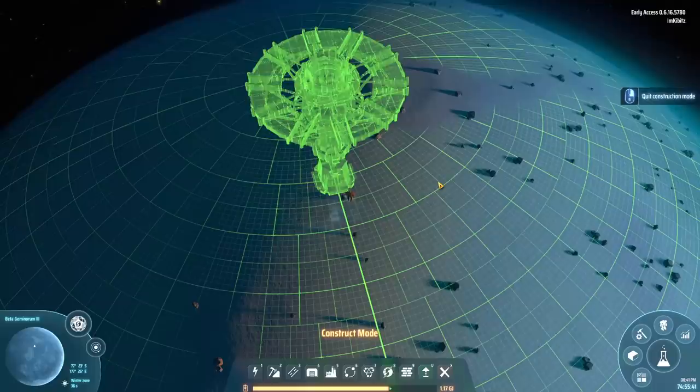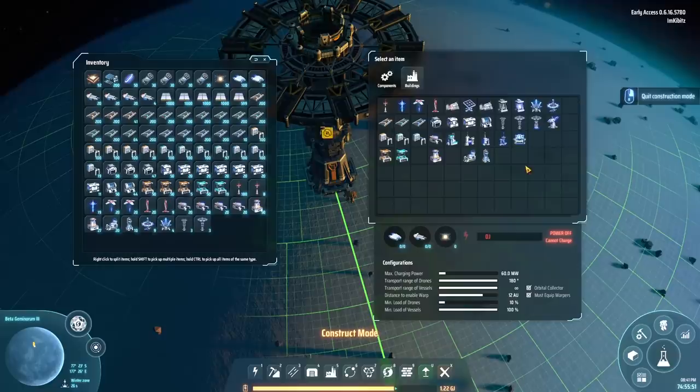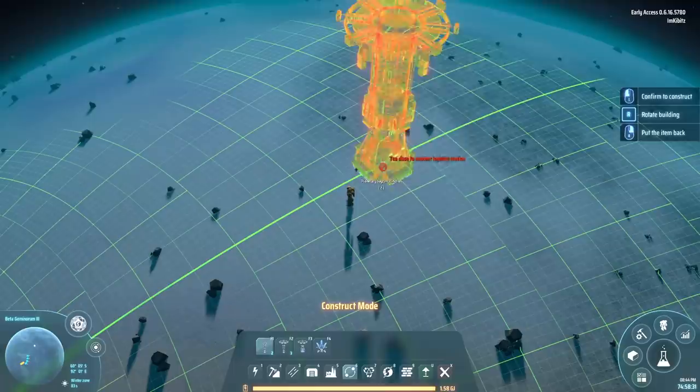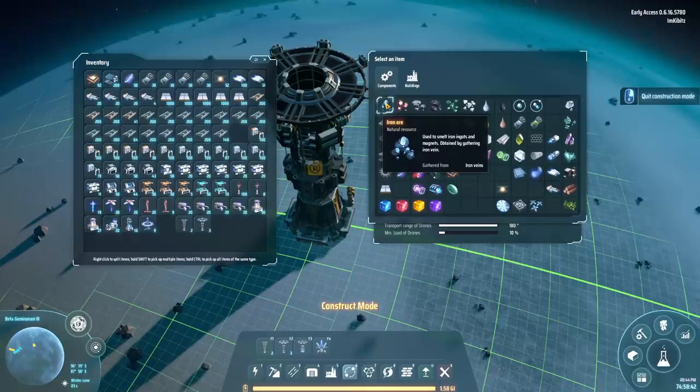First, we need to bring power here using batteries, since this planet isn't good at producing power and doesn't have any hydrogen. So bringing charged batteries is the only way. We'll make a giant ring of battery dischargers to feed the world. I didn't bring enough of them, so we'll get started and finish later. Right now we're going to start on production already, because we have so many machines to build — literally hundreds, maybe even thousands. When I say we're doing all production here, I mean all of it, except for oil.